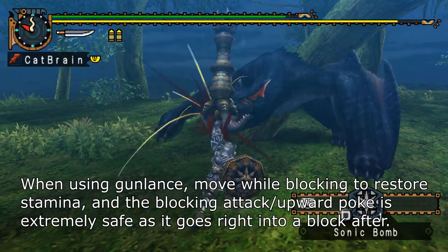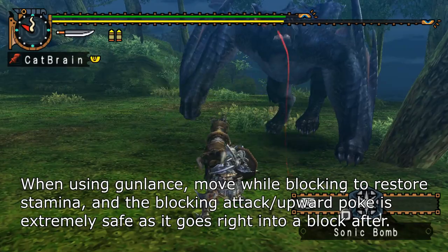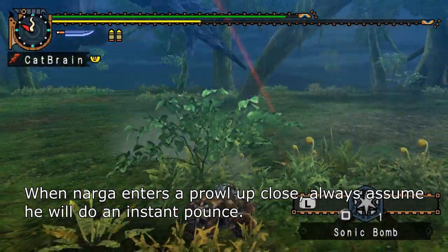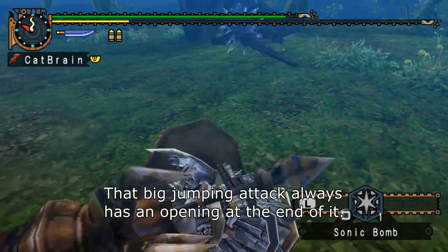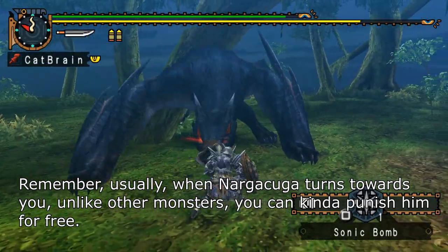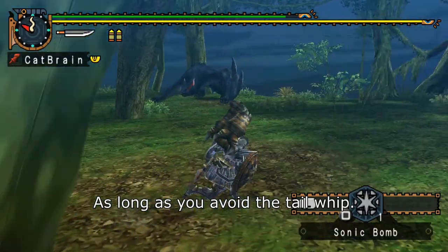When using Gun Lance, move while blocking to restore stamina, and the blocking attack slash upward poke is extremely safe as it goes right into a block after. When Narga enters a Prowl up close, always assume he will do an instant pounce. That big jumping attack always has an opening at the end of it. Remember, usually when Narga Kuga turns towards you, unlike other monsters, you can kind of punish him for free — as long as you avoid the tail loop.